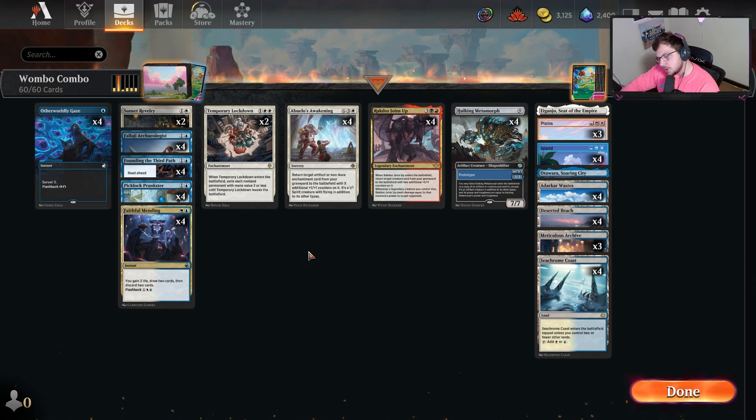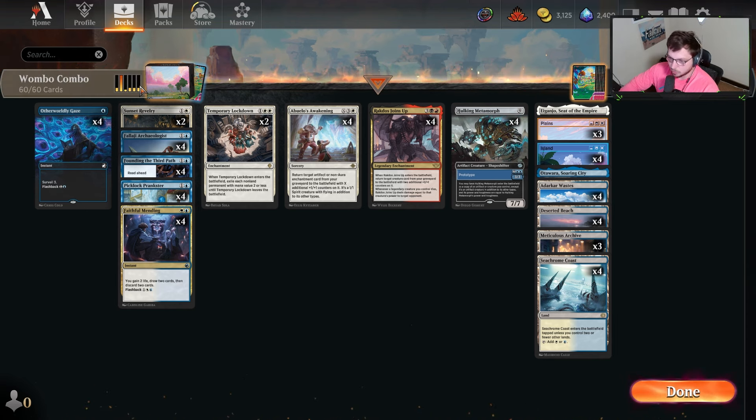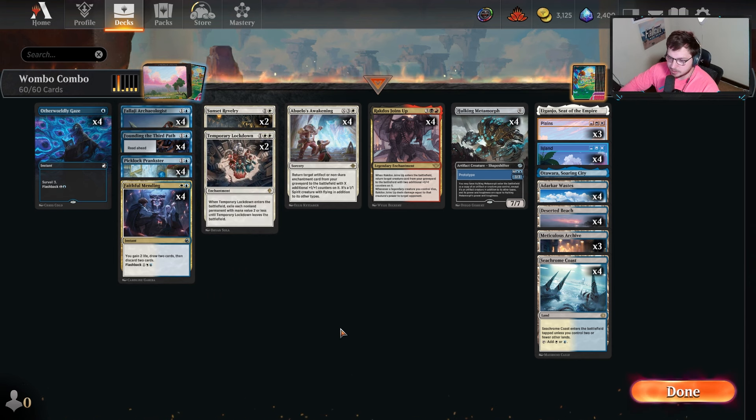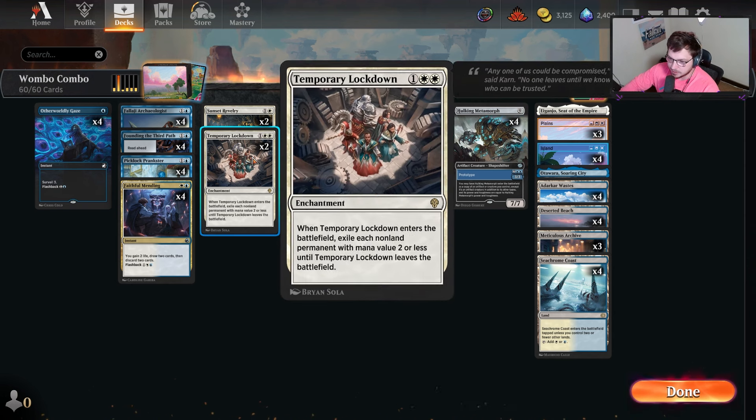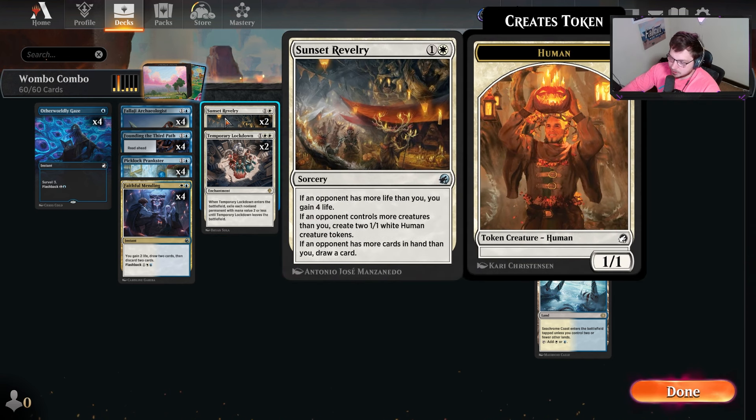Welcome back — today we're playing a special Azorius-style wombo combo deck. It's technically four color if you want to be a stickler, but it's primarily two color. Rakdos Joins Up is included with zero ways to cast it; we only want it in the graveyard to bring back with our awakening, along with Hulking Metamorph in the graveyard as well.